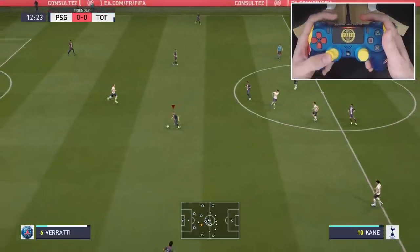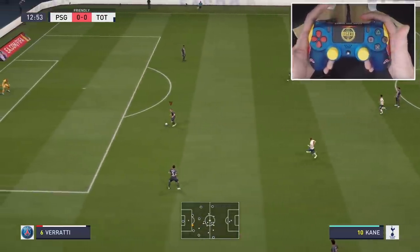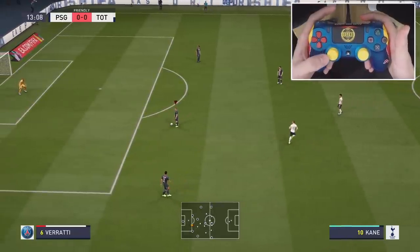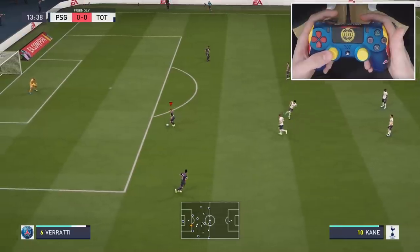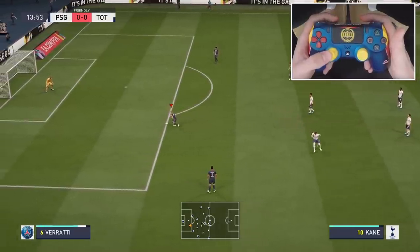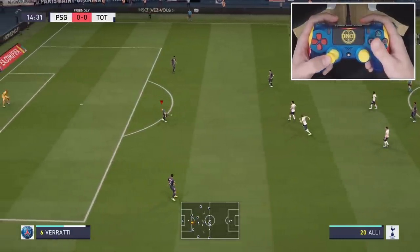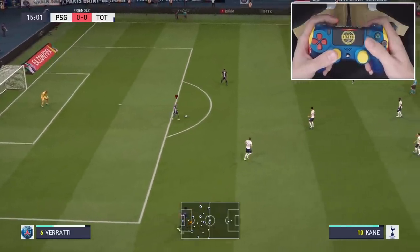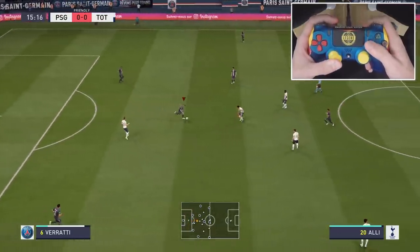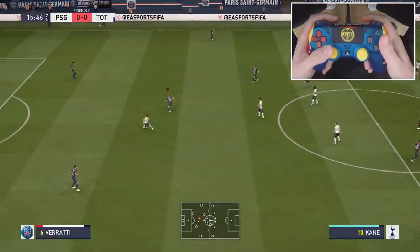There are two keys in order to make this skill move work. First of all, like I said, the 45-degree angle with the left stick. But then also you need to be at running speed, because if you are just walking or jogging it will not turn out to a speed boost — just a regular fake shot. The key is that you need to have sprint speed, and then you can perform this fake shot with great success.